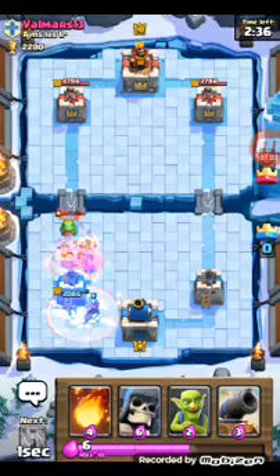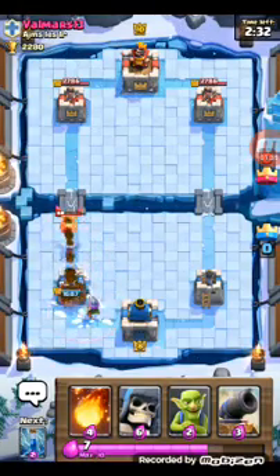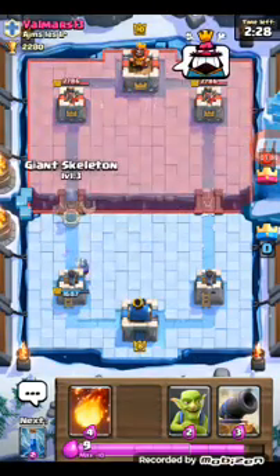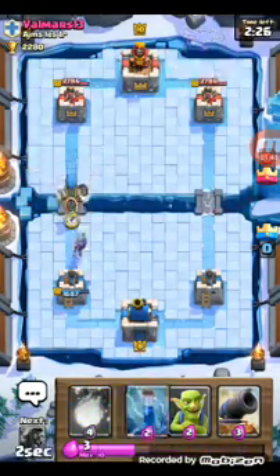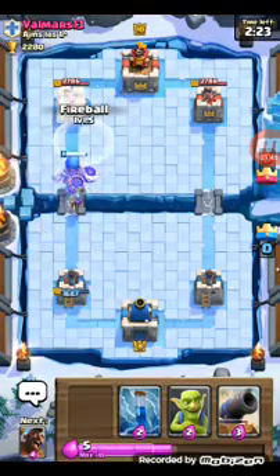Baby giant is locked on, so I'm putting the fire spirits there — those fire spirits really helped out, or that freeze spell would have done major damage. He still did some pretty good damage on my crown tower. Giant skeleton and musketeer coming in — we've got a fireball ready if he has anything.